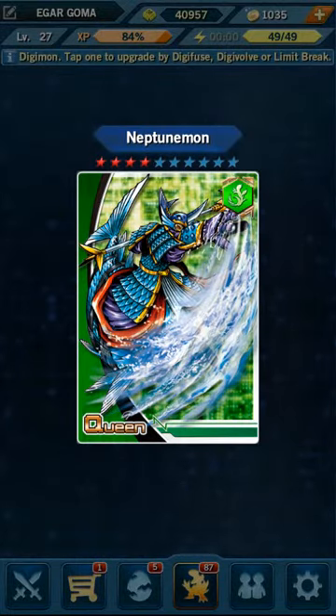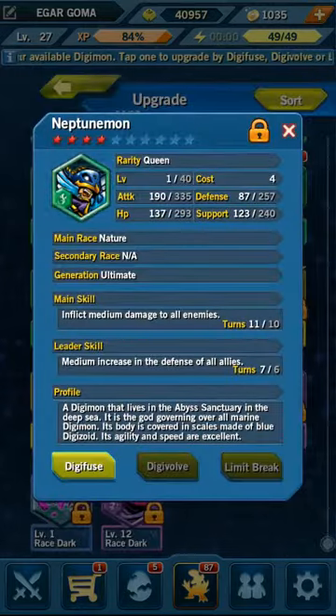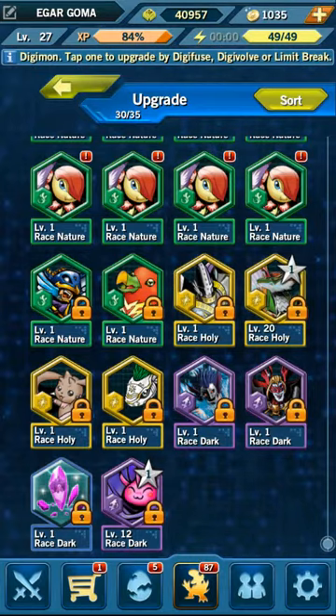I got this Neptune from a Friend Point Core — you can actually see it in the video. It's really strong during one of the seasons.